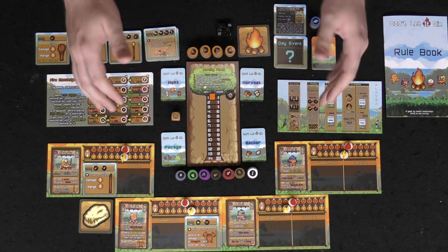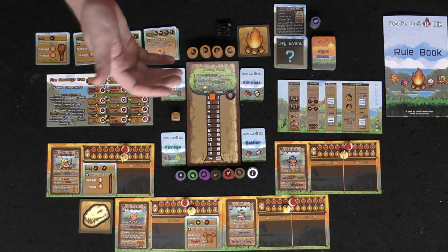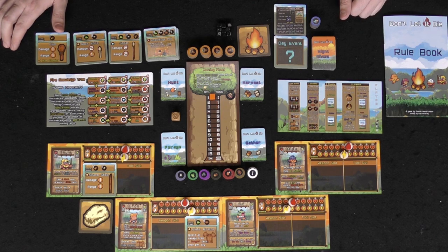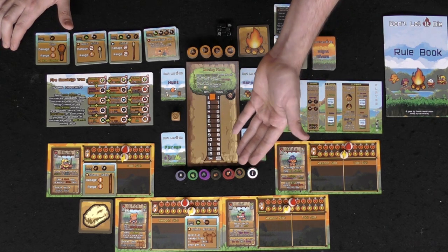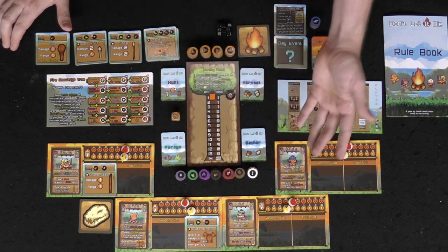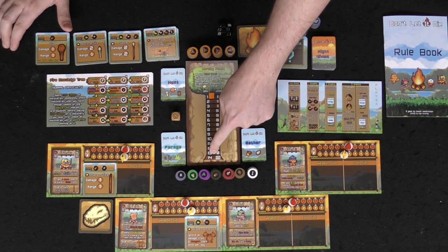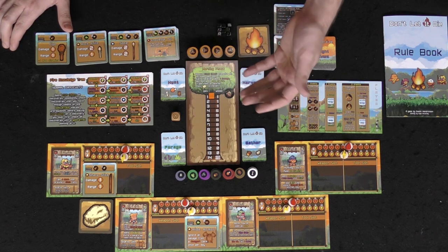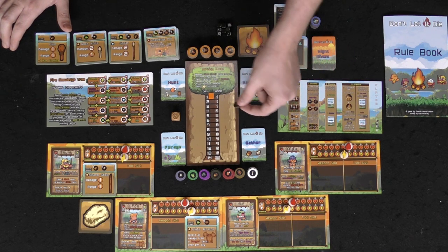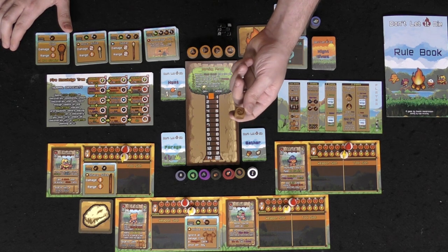This character can spend stamina to shuffle any of these decks whenever they choose, as opposed to only when they run out. And whenever a tribe member successfully subdues a danger card, they gain a stamina they can use for other actions throughout the day phase. All the resource tokens — bone, hide, meat, wood, berries, foliage, and stone — should be placed in an area where everyone can reach them. Set the day marker to one, because at day 14 the tree is exhausted, the fire is gone.